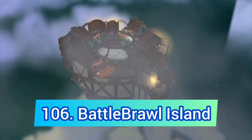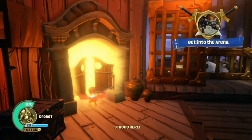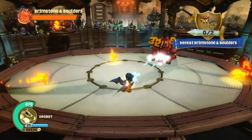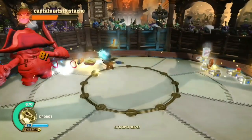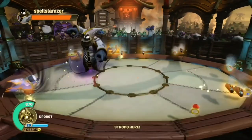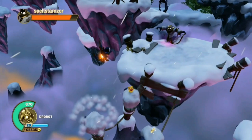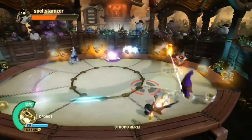Battle Brawl Island is one of the weirder levels — the only Superchargers level other than the Bandit Train without any vehicle sections, and it's a decent one. We meet Shellshock again and there are three bosses: Brimstone and Boulders is a good boss fight, Captain Bristolstache is a bad one, but the highlight is Spellslamzer, who has a really fun boss fight — especially the part where he takes you out of the arena to a random place. Since we only stay there for about a minute and this is barely even a level, it would be unfair to place it higher.